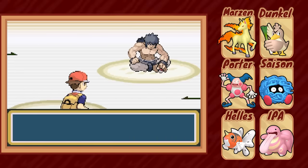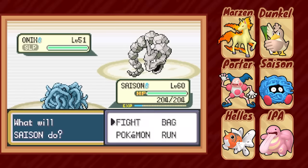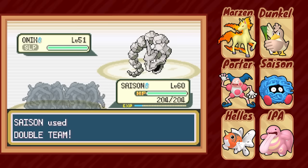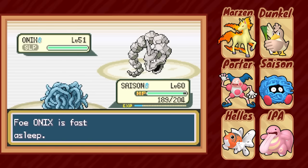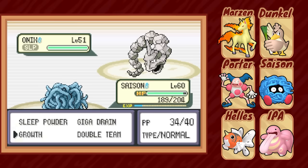Next up is Bruno, and I've got a special plan for him. Saison leads against his Onix and promptly puts it to sleep with Sleep Powder. Then the fun begins — six Double Teams to max evasion, then Growth to boost our Special Attack, Sleep Powder to keep everything at bay, six more Double Teams, and finally, Saison commences draining. It's a methodical setup sweep that makes full use of Saison's bulk and movepool.